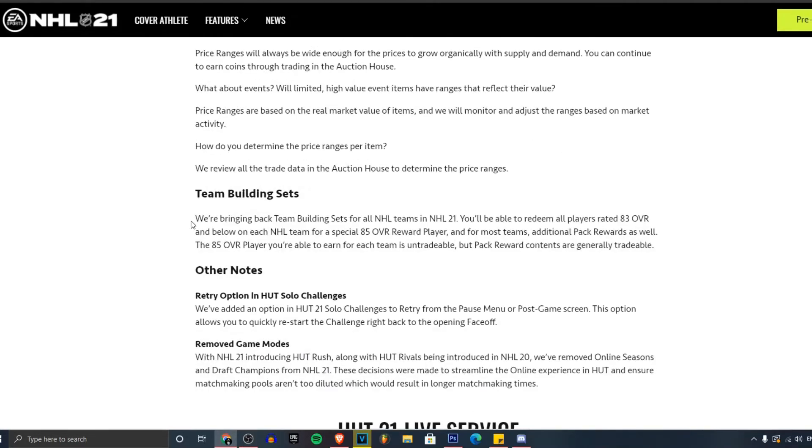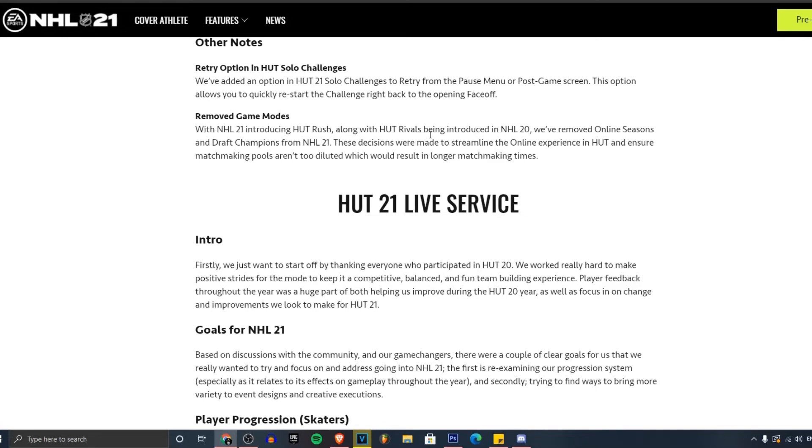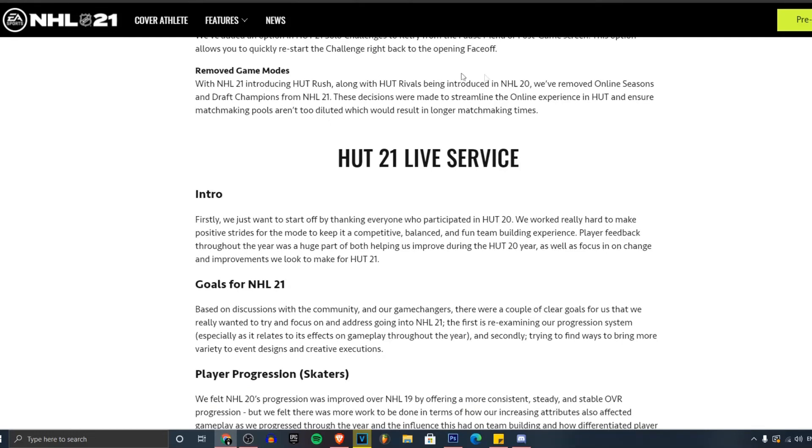Team building sets are back — finally! Thank you for bringing back team building sets. Other notes: there's a retreat option, hustle challenges, and they've removed online seasons and draft champions. Along with HUT Rivals, they've removed online seasons and draft champions. These decisions were made to streamline the online experience. I understand HUT online seasons — people only play it at the beginning then stop — but damn, I kind of wish they had kept hot online seasons.